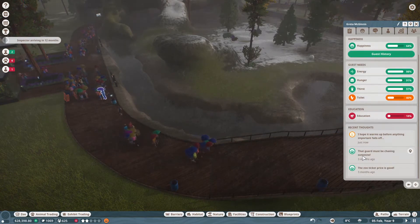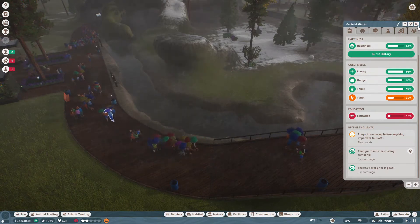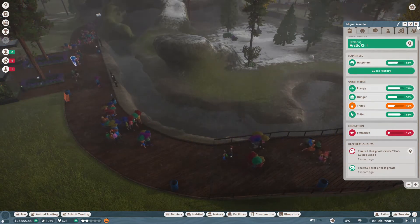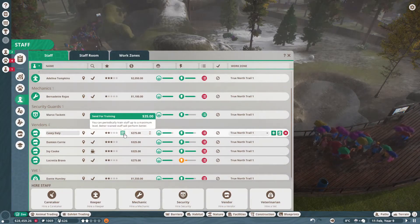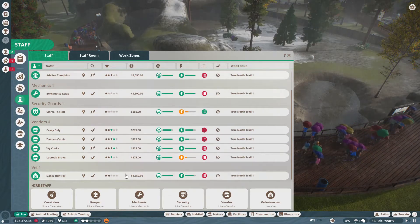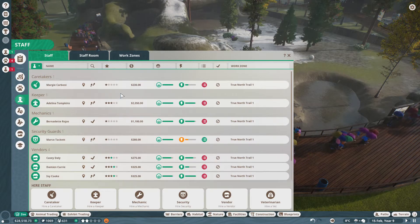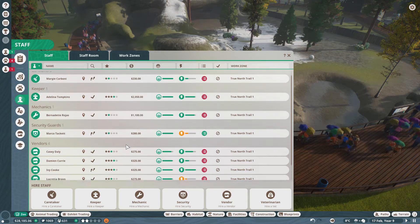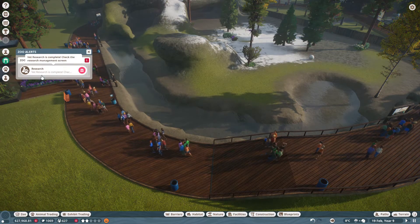I hope it warms up. 'You call that good service?' Uh-oh — let's check on our staff. Maybe our vendors need some training. Let's send them all to training. Dante is having a high workload — most of our people are. I think it's probably best if we send everybody for some training. I know it costs money, but in the end it does help with the function of our zoo.